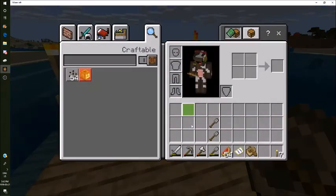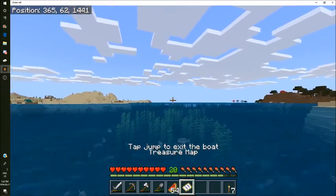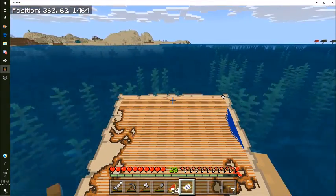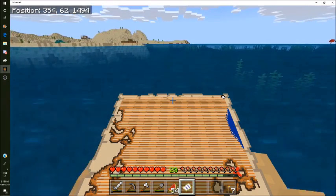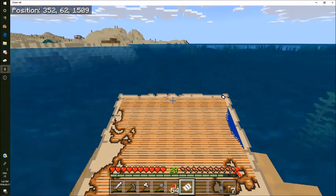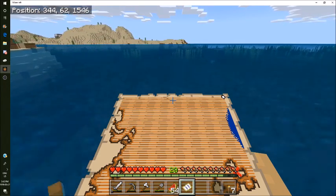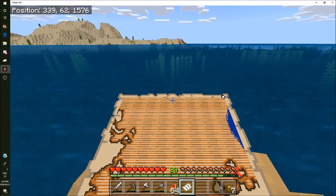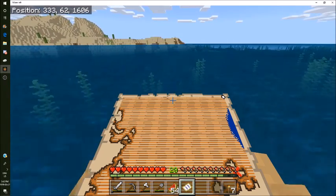We have our boat, our shovels, and we're gonna go find the heart of the sea from this treasure map. Every treasure chest has a heart of the sea, which is good for us. There might also be diamonds or something in there. I'll see you guys when I find it.